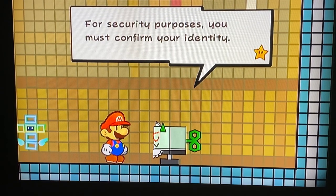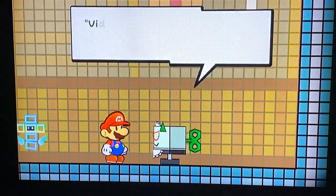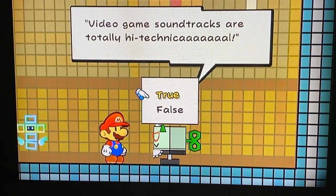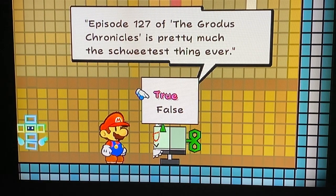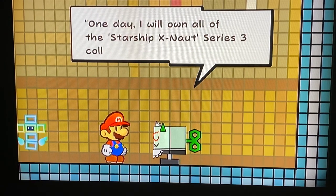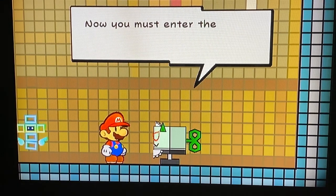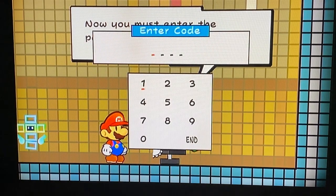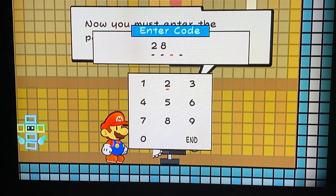'I've reached the door to master's private room. For security purposes, you must confirm your identity. Answer the following security questions with either true or false.' I may want to see if the questions are the same. 'Video game soundtracks are so high technical.' True. 'Episode 127 of Grotus Chronicles is pretty much the sweetest thing ever.' True. 'One day I will own all of the Starship X-Nods Series 3 collectible action figures.' True. 'Now you must enter the passcode.' One was 2323, the other was 2828 — entering 2828. It worked!